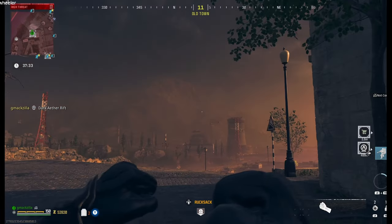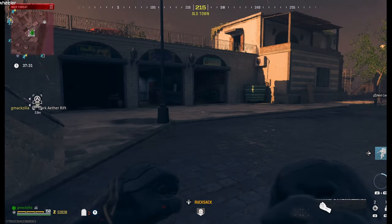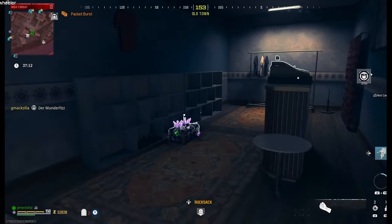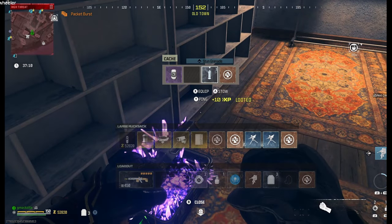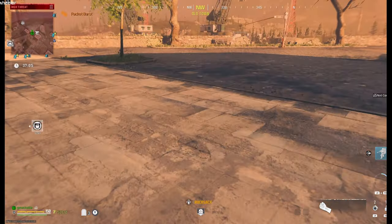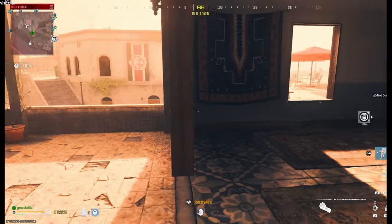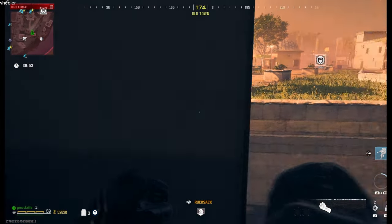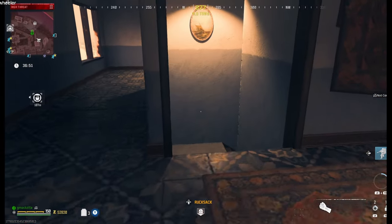Why am I not getting attacked in the Red Zone? This is freaky, man. I am not getting attacked. I've been in the Red Zone for like 2 minutes. Another freaking revive? My Ruck is so full right now. If nobody's attacking me right now... okay, there they are. Forget those perks — we're out.